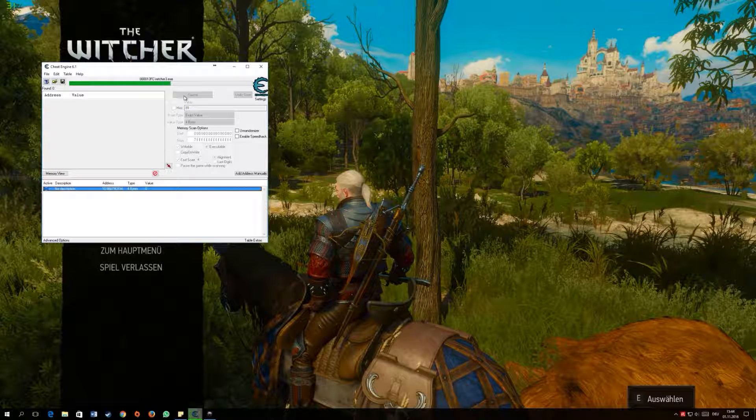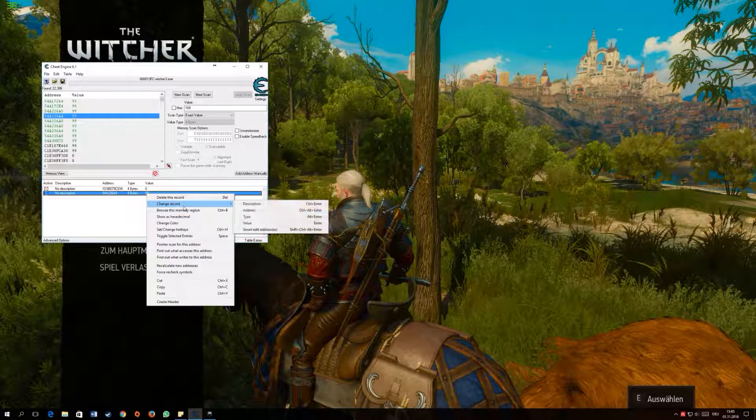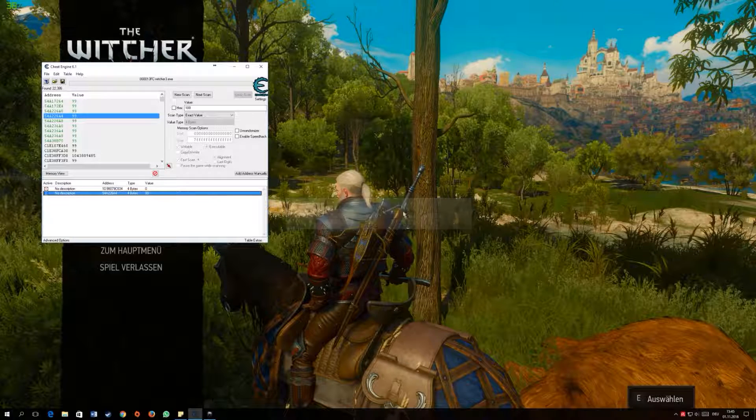If you want to level up faster, you can click on New Scan, then First Scan. When you reach the next level, put in that level value and click Next Scan, then make the same change — set the value to whatever level you want, for example 99.